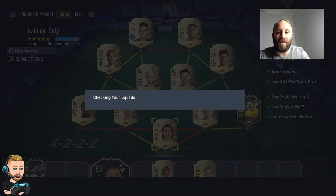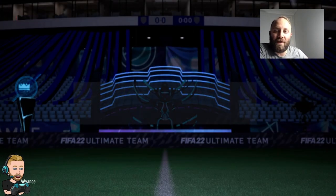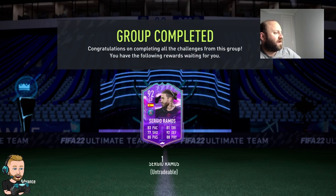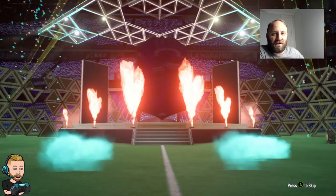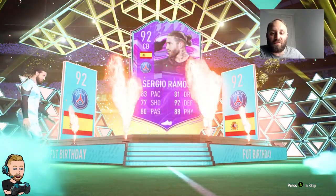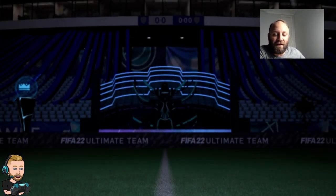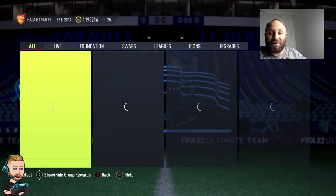We've put that Menian into the Ramos SBC and we are going to finish off Sergio Ramos right now - the 92-rated full birthday card. There he is - bang! Sergio Ramos with that beast card. As always Ramos gets a high-rated special card. I think this is a great card - his first special PSG card other than his one-to-watch. Sergio Ramos into the club! I think we'll start on Nkunku next.